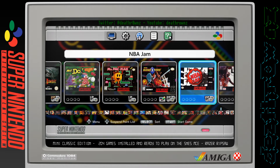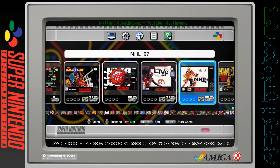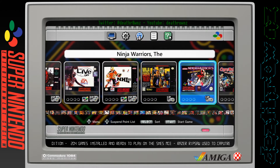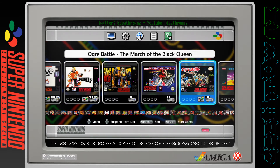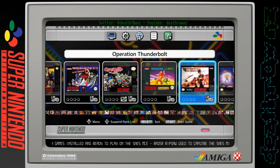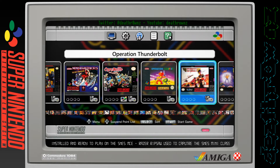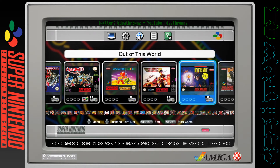NBA Hang Time, NBA Jam - you might ask why I haven't got the Tournament Edition, I just put the original. NBA Live 98, NHL 97, Ninja Guardian Trilogy - that's got all three games. Ninja Warriors, Operation Starfish, Operation Thunderbolt - that's the second one. Operation Wolf was the original and Thunderbolt was the second one. It looks like it should be a two-player game - I remember in the arcades as a two-player but probably not on the system.